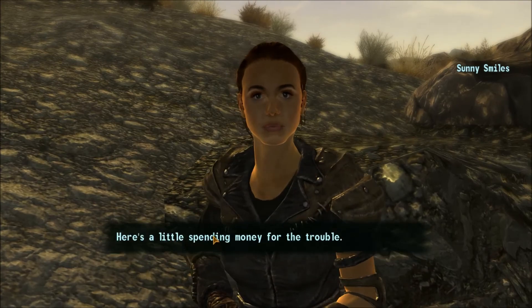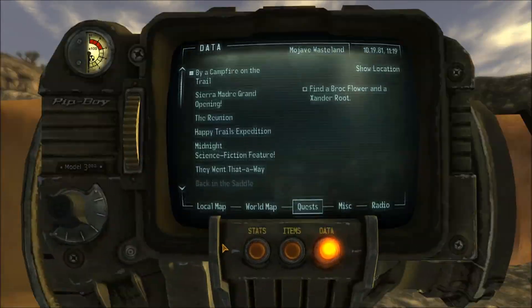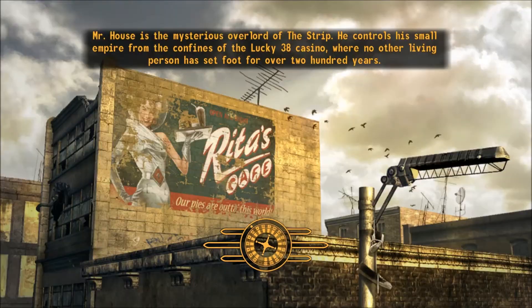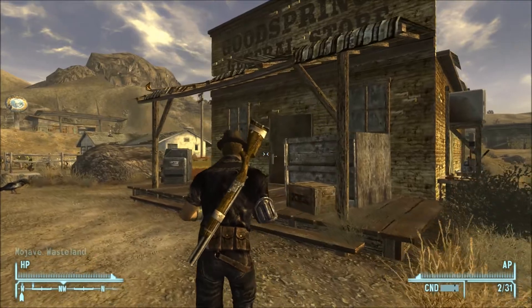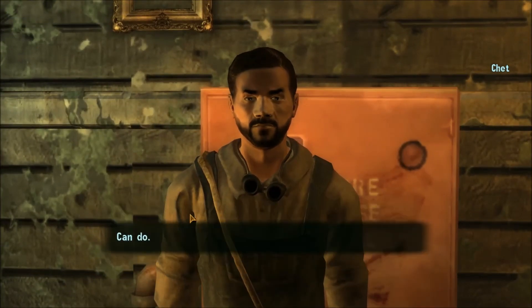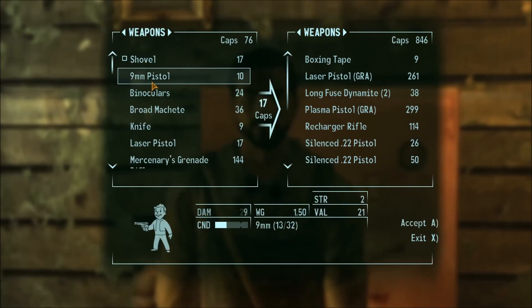Sunny gives us 50 caps. We tell her we want to help her do this last part, or rather have her help us. Now we're going to go into the Good Springs General Store real quick to buy a shovel and see what Doc Mitchell has for sale.